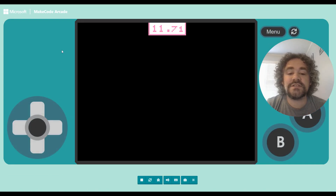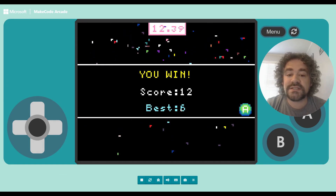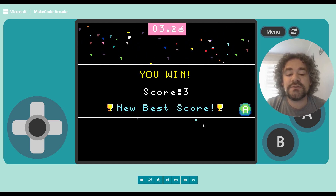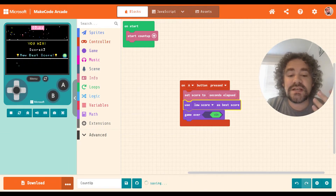So now I have a game where when it ends, it saves the score equal to whatever the time is, and if it's the low score it gets marked as the best score. This has been going for 12 seconds — score is 12, but the best score was six from last time. Let's see if I can do better than six. Three seconds — and there we go, it says new best score!